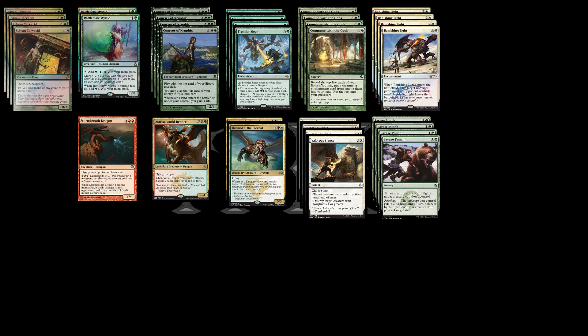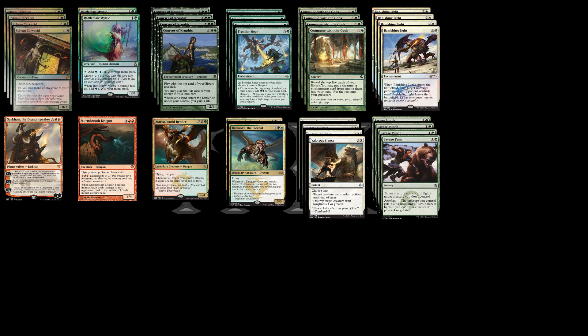Next up, we have Stormbreath Dragon. Stormbreath Dragon is going to be really great in this deck, especially against those faster, low-to-the-ground decks when you need something that can come out quickly. It's also going to be good against control decks running things like Banishing Light and Valorous Stance. We're going to run that with Sarkhan. Sarkhan is not a dragon, but he turns into one and gets ridiculous. When he turns back into a Planeswalker, any plus-one counters on him should stick around, meaning he's just going to continue to get bigger like all the other creatures in your deck. We're going to run both of those as a two-of.